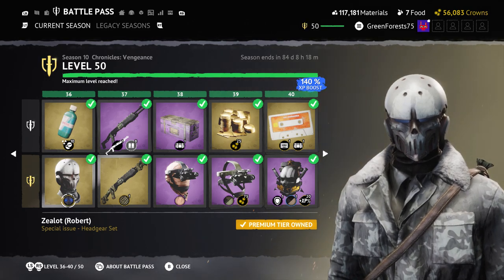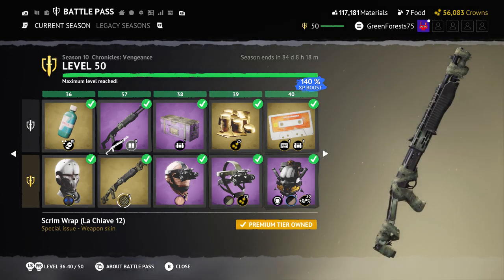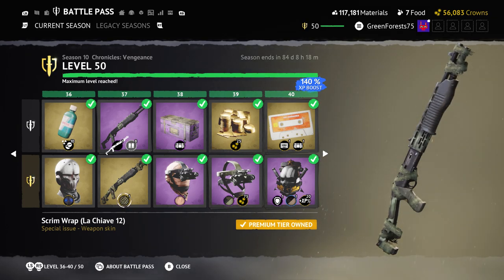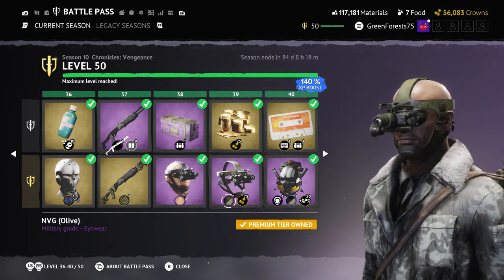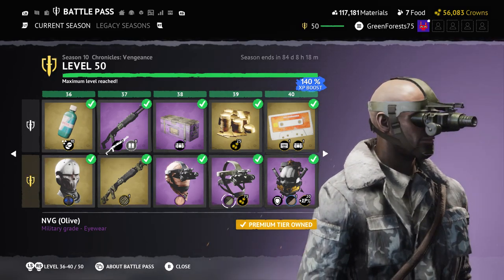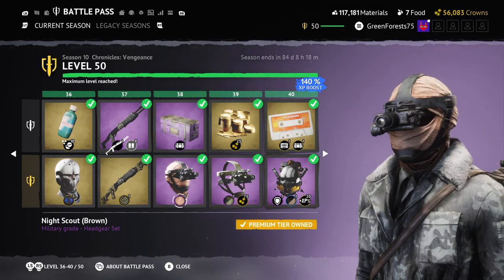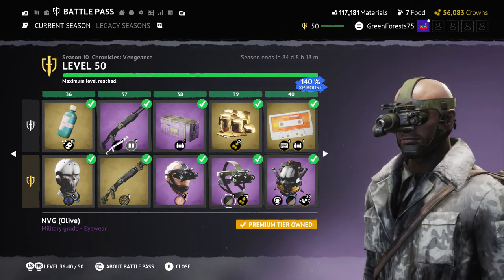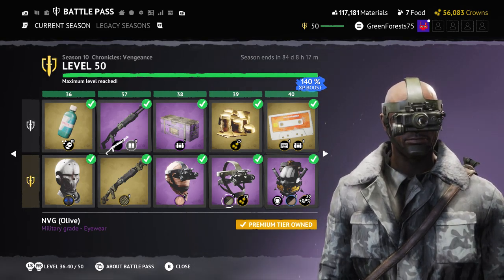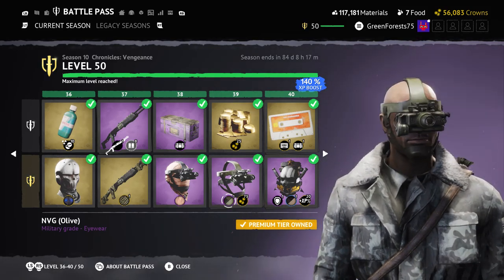Then Swamp Rat for the shotgun — one host thinks it's weaker than the other skins in the category but still likes it; the other thinks the painted metal effect makes it one of the better ones. Night Scout Brown follows — more of a beige than true brown, but still looks good, great for a sniper on Sawmill at night.